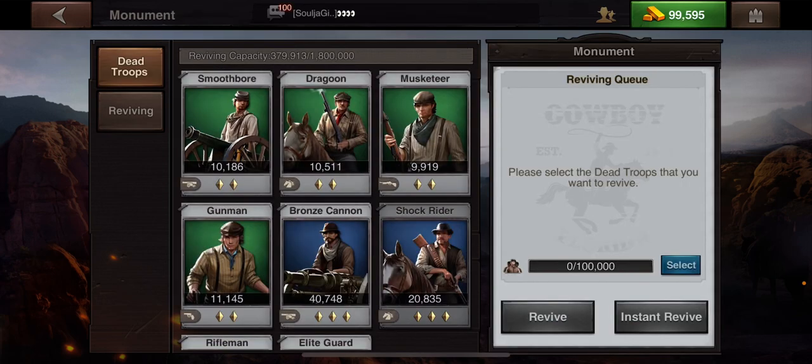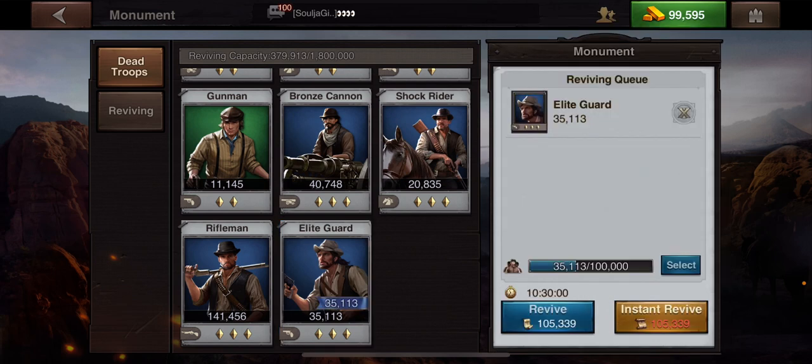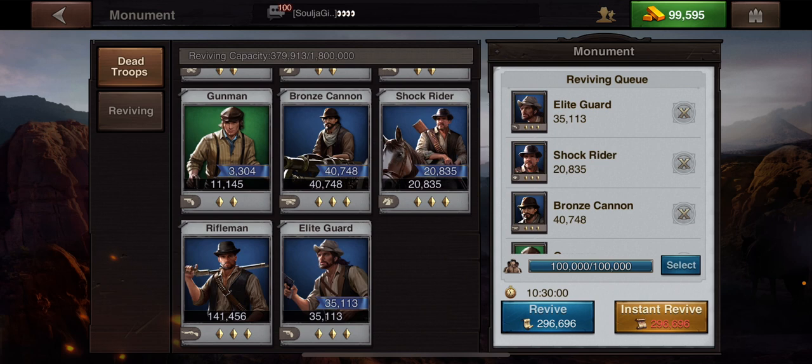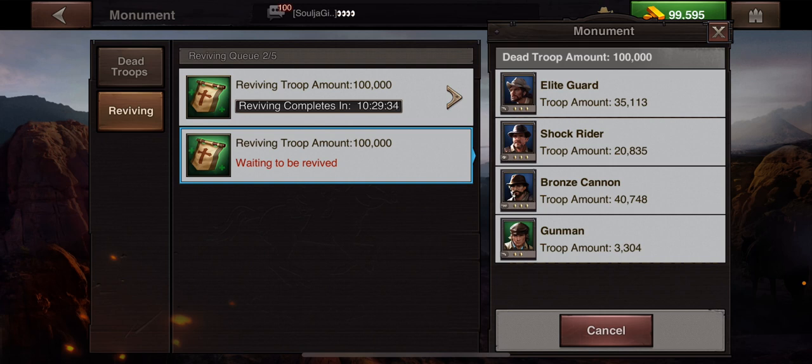I'm going to go back to dead troops and add. I'm going to add this one but it's only 35,000. You can see I still have a little bit more I can put in there. So I'm going to add in shock riders, add in bronze cannon, and go ahead and add in some gunmen. Then I'm going to have a second one, and each one of those will take about ten and a half hours — it'll change depending on what you have.